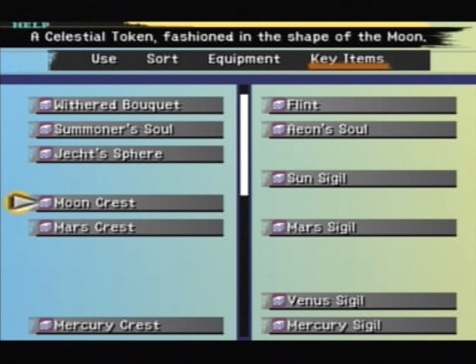For Yuna and the Nirvana — the Moon Crest is easy: go to the same beach, follow the ocean around to the eastern side, and there's a chest right there — we got it really early in the main LP. The Moon Sigil requires you to go to Remiem Temple and defeat all of Belgemine's Aeons. We've done most of them. Once you do that, there's something you have to do with Belgemine, and you'll be given the Moon Sigil.